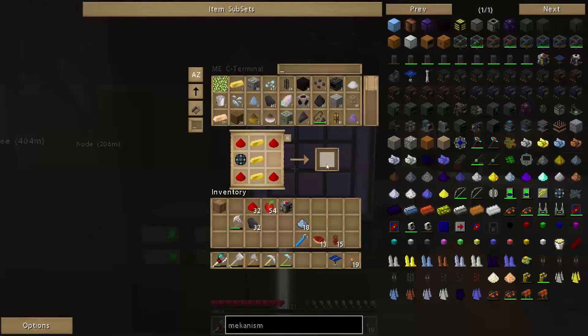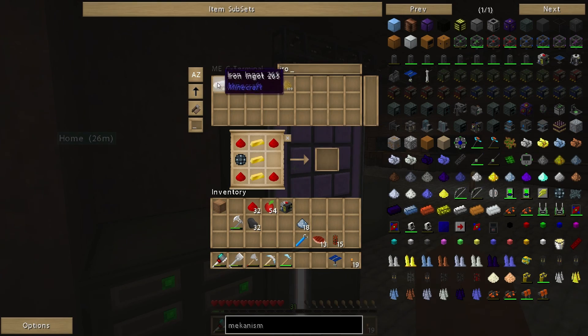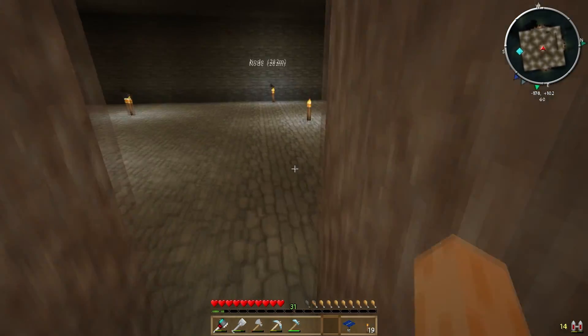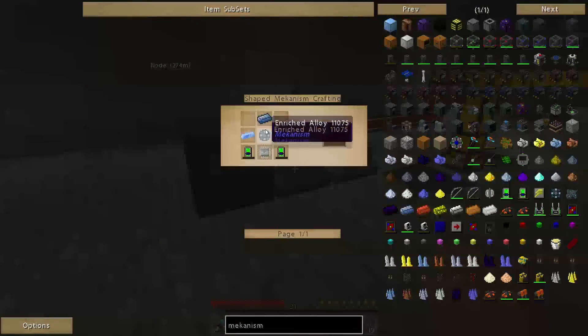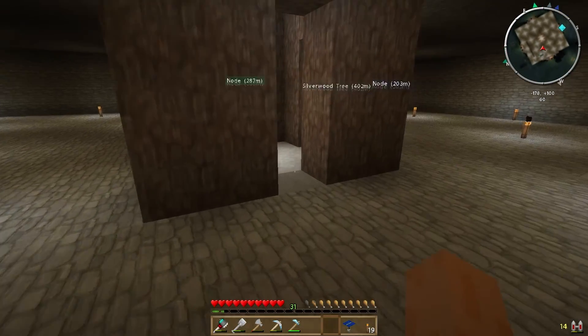Apparently it refused to shift-click — somebody said that's because they don't stack so they won't shift-click in place. There we go — we've made our advanced solar generator. That's one of the machines I wanted to make this episode. We also want to make a wind turbine. Apparently I need more enriched alloy — do I have the iron required? Yes. Let's just make a few more enriched alloys. I've got four — that should be enough. And I need to chuck a bit more redstone in there.